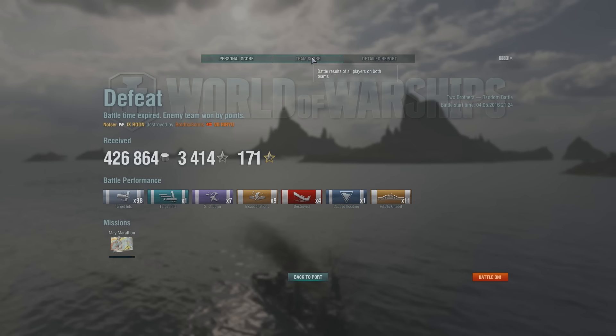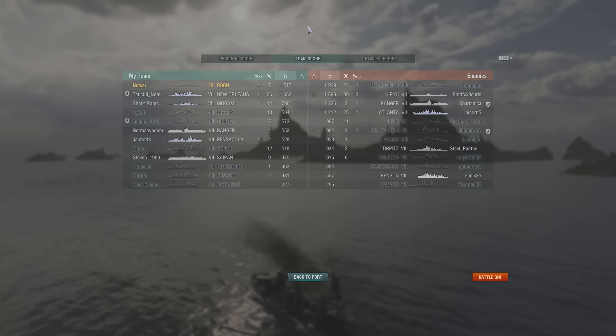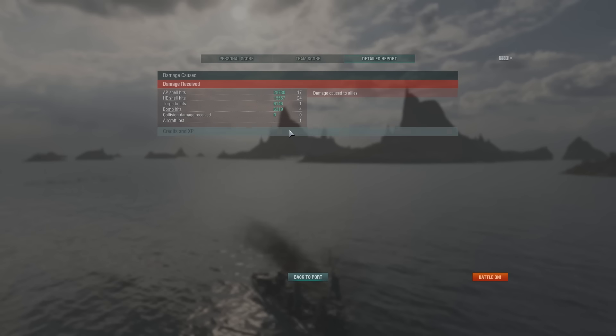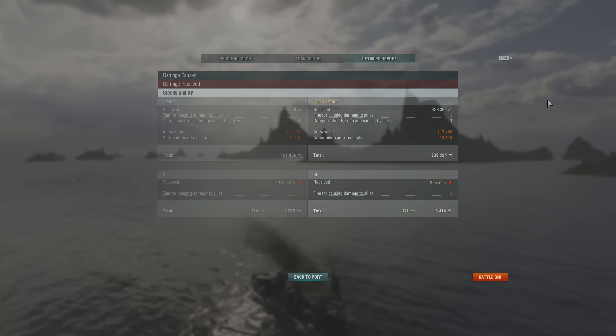How it worked out: 4 kills, 11 citadels, 1,517 base XP. We would have destroyed the enemy if our team would have won the game. We did 140,000 points of damage. We definitely held that western flank hard and moved to the east to support it. They just couldn't answer the enemy - it was probably neck and neck, and the enemy was just doing a better job of fighting. That's how it goes.